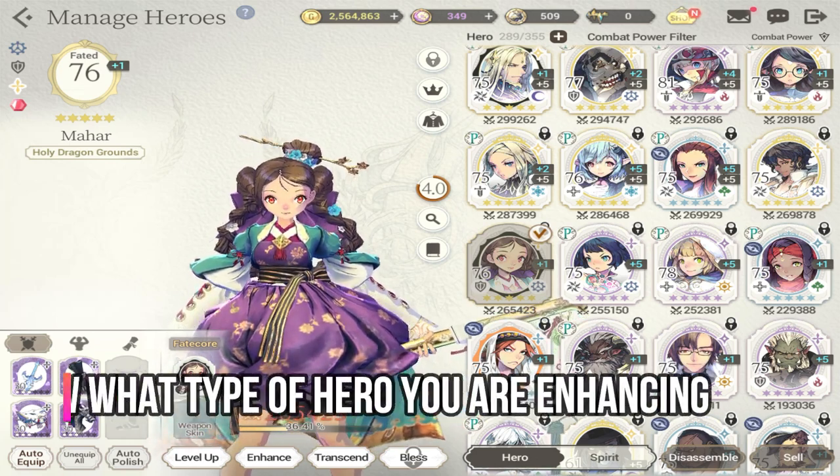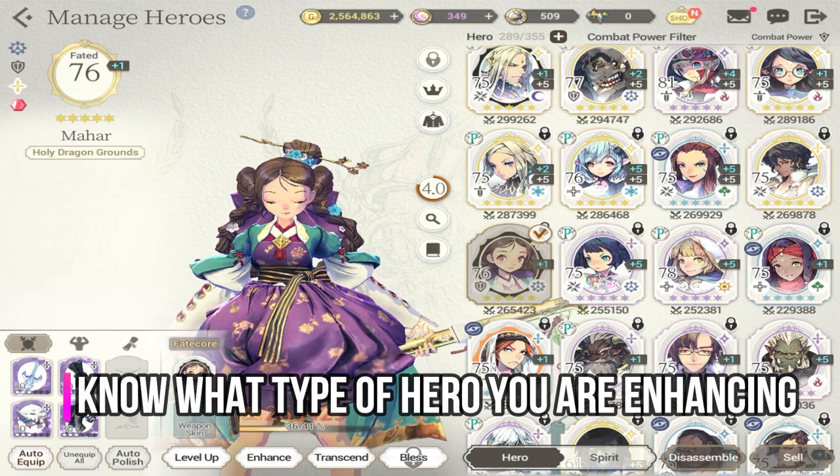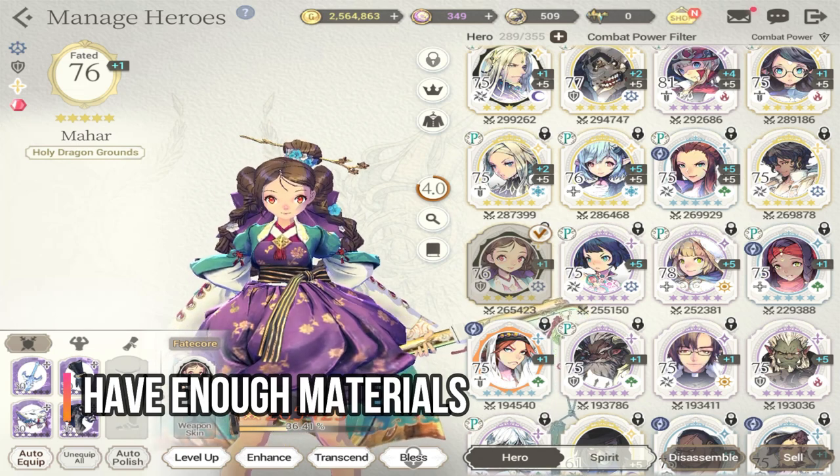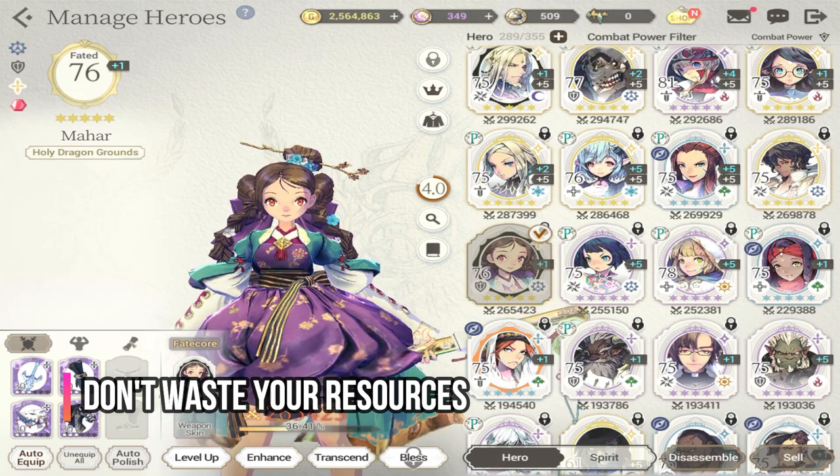First, the do's and don'ts of hero enhancement. Number one: know the hero that you're enhancing — know what type of hero you have, because it's important in hero building and in making sure you have the right equipment, especially for guardian stones. Also make sure that you have enough materials to enhance, and lastly, don't waste your resources.